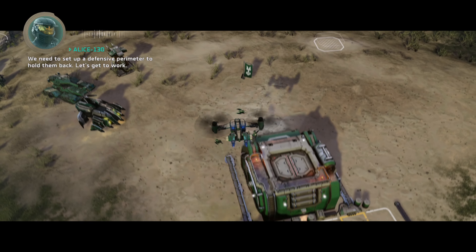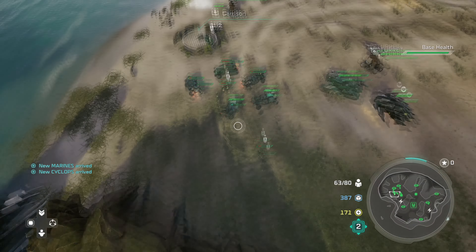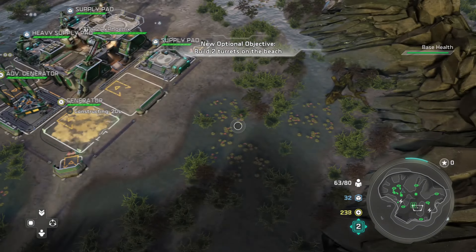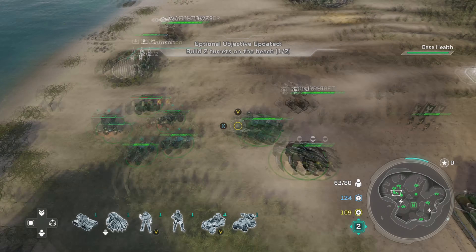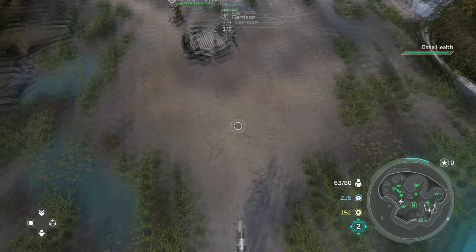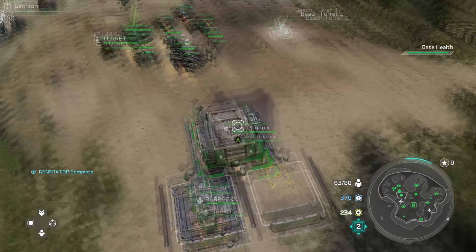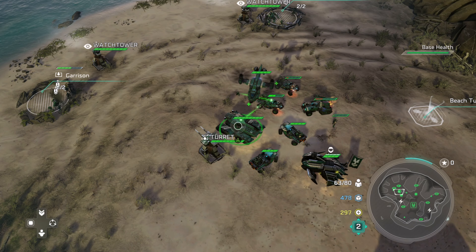So the strategy for this mission is basically just hold each point. You're going to be repelling wave after wave after wave of Banished forces that are trying to take down your base. Make sure that you have one marine and one Cyclops in pretty much every single garrison. The only exception is a Hellbringer in the northern front, because there are going to be enemies there that are better for a Hellbringer to take down rather than a Cyclops. During this time, make sure that you go around, gather all the resources, and send marines to go take Forerunner Towers. You don't really have a lot of time before the next wave attacks you — about two minutes to get everything going.